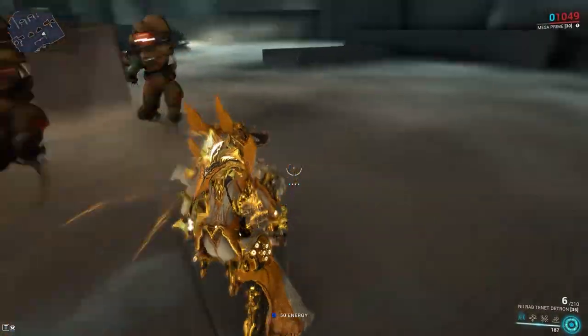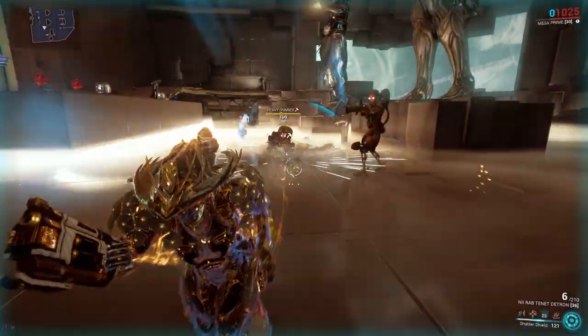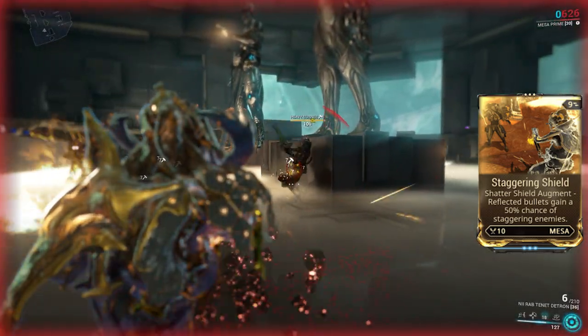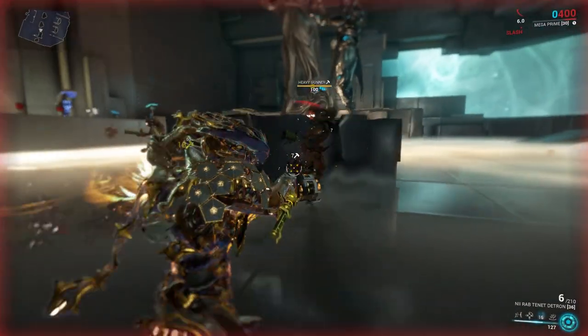Duration is affected by ability duration and radius is affected by ability range. The augment mod Staggering Shield, as its name would suggest, gives a chance for shots reflected by Shatter Shield to stagger enemies.